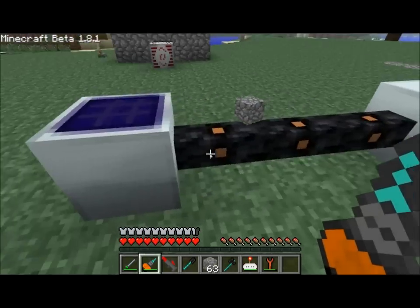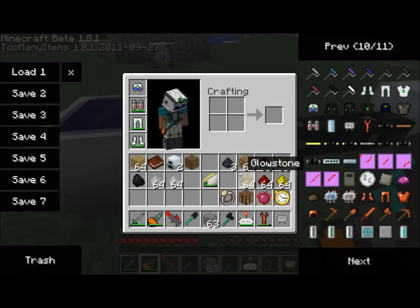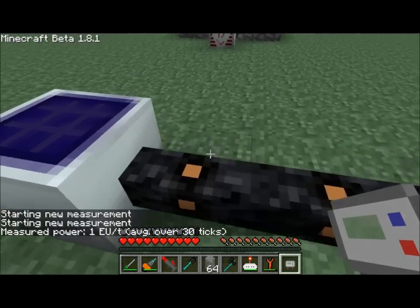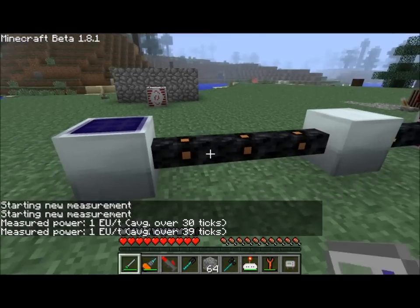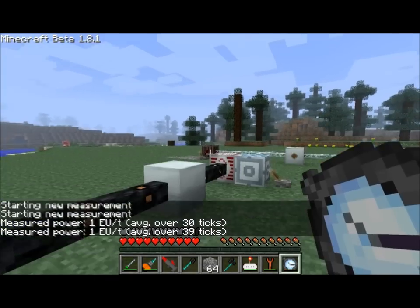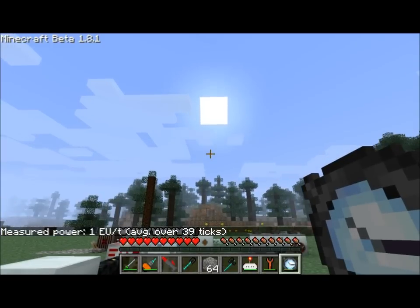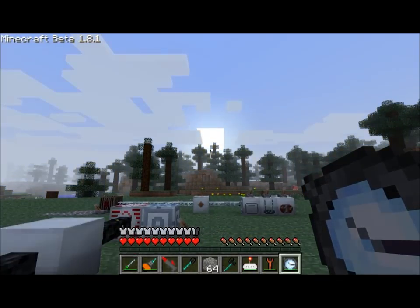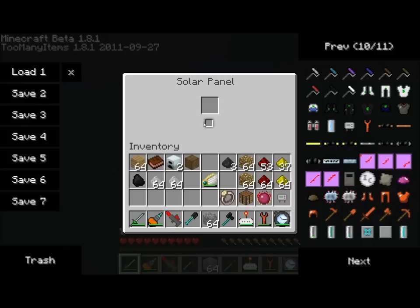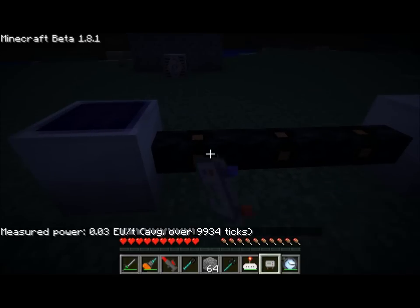Lights are on, that's good. How much energy does this guy produce? It's not a terribly large amount — one energy unit per tick. And the thing is that at night time, once we get to night, the solar panel turns off, and we are once again producing zero energy units per tick.